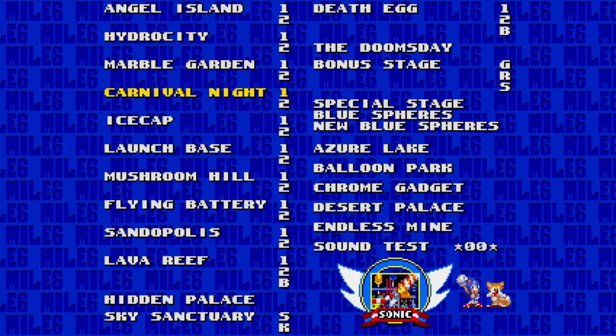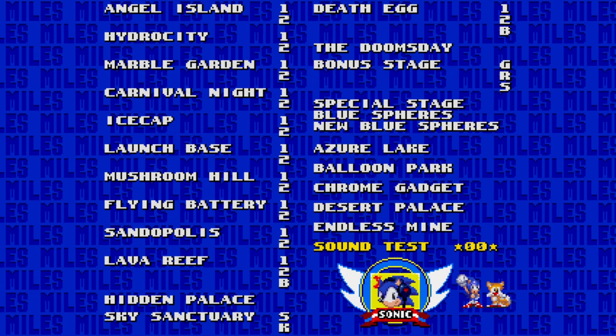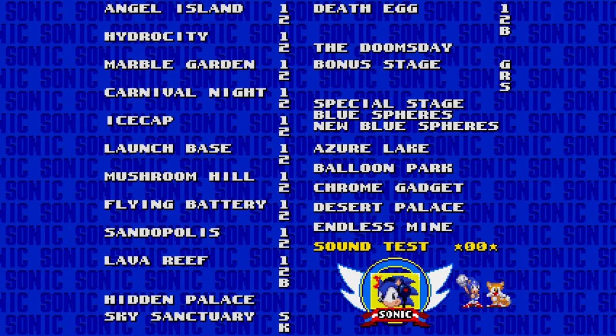To get Super Sonic, go to the sound test. Like the other two games, the code was 4126, so you type in 4126 and you get Super Sonic.